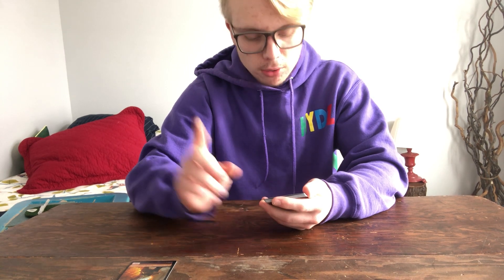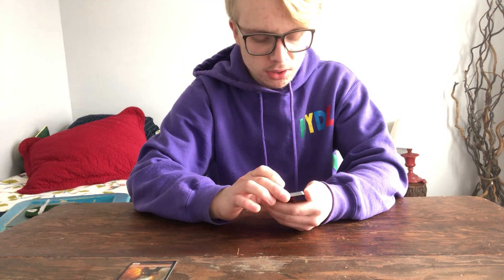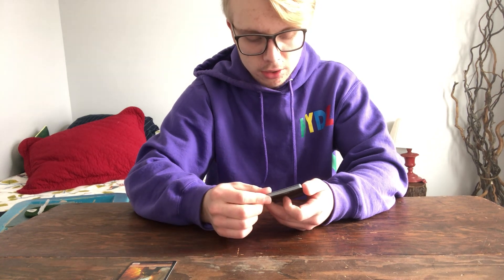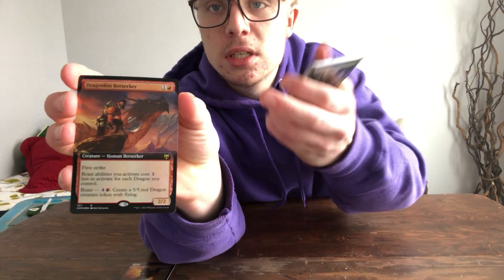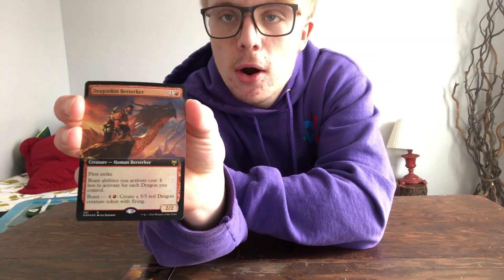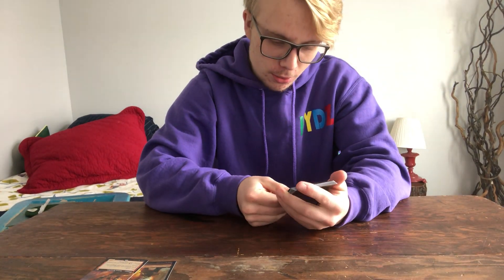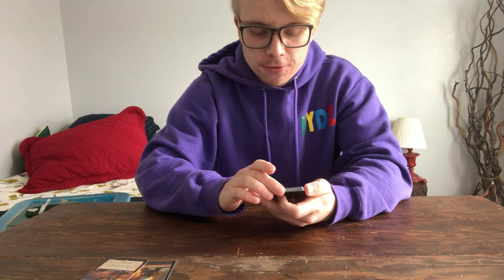You activate boast abilities for one less mana for each dragon you control. Boast is a five mana cost — when it triggers, it creates a 5/5 red dragon creature token with flying. The cool thing about this foil is if you see on the edge here, there is no boundary — so this is an extended art card, which is actually better than just a regular one.